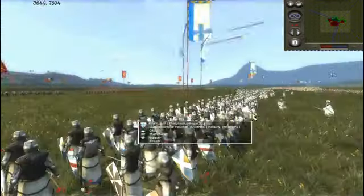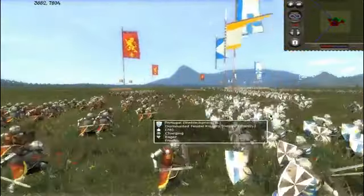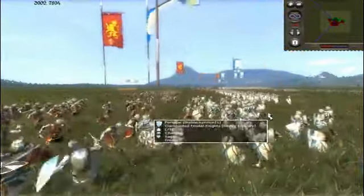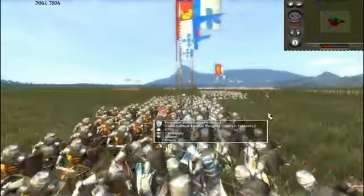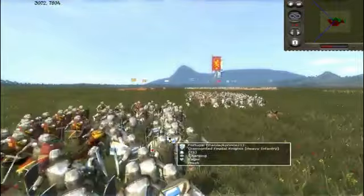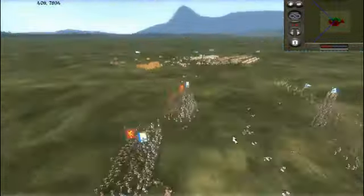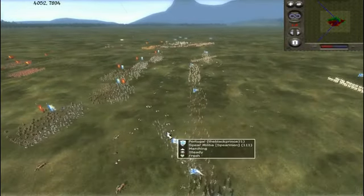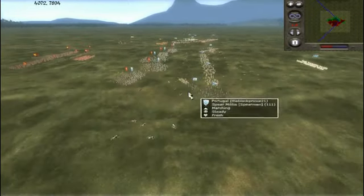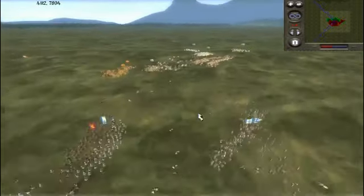And now over here, here are the big melee fights that are going to come in. You can see my Dismounted Feudal Knights are going to charge in. Down the line, my men are going to start fighting these Dismounted Feudal Knights. I am very confident that my men will win because I believe I have an extra experience chevron on them. And now over here, this is where my extra reserves of Spear Militia are going to come into play — they're going to go on the sides and start picking these Dismounted Feudal Knights off.